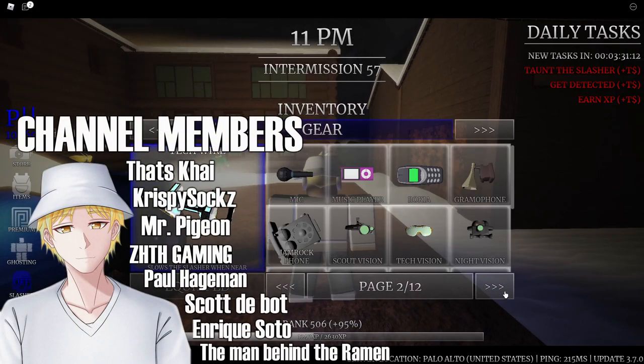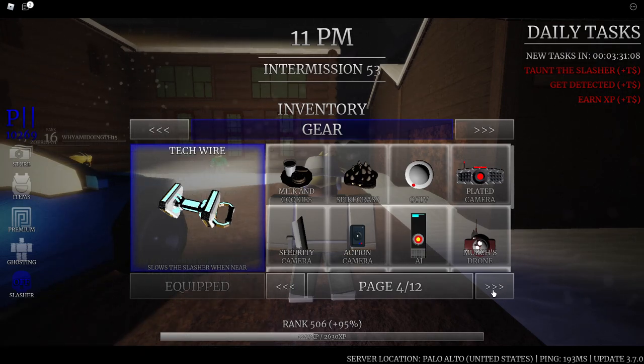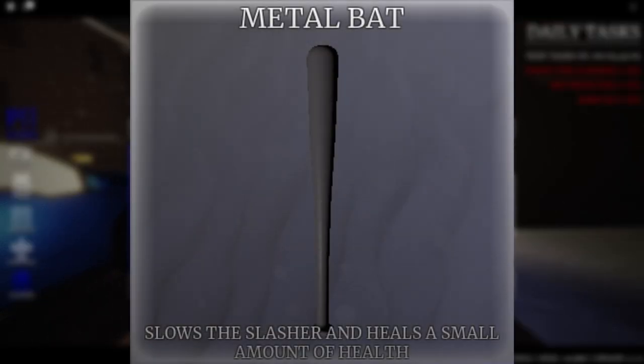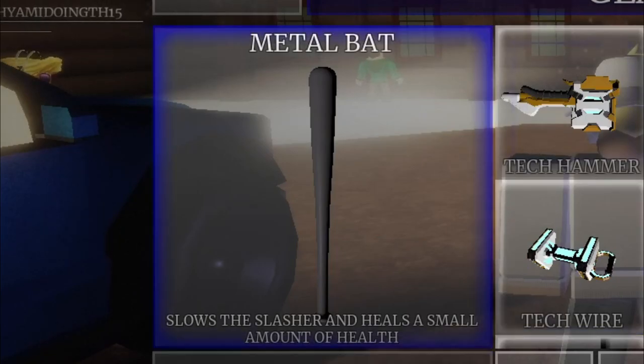Let's go ahead and equip the bat right away. What is up, guys? My name's JMT. This is a different intro today — I literally just woke up from a fat nap. We love naps over here. Today we're gonna be using the new baseball bat. A lot of people wanted to see the baseball bat, so let's go ahead and use this thing. The metal bat.